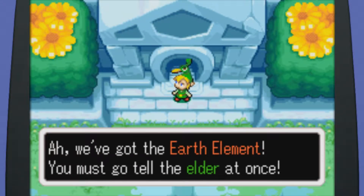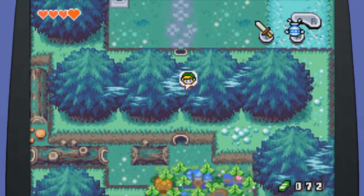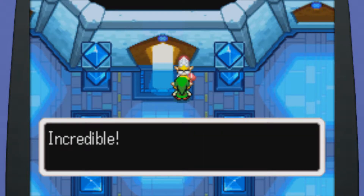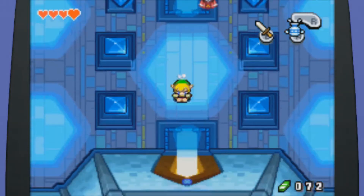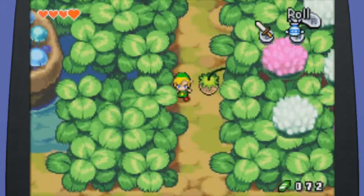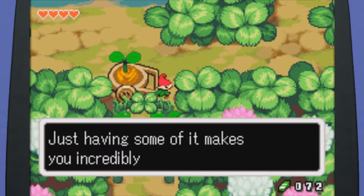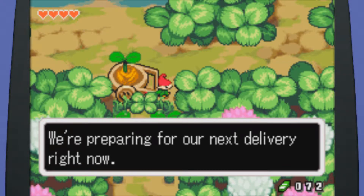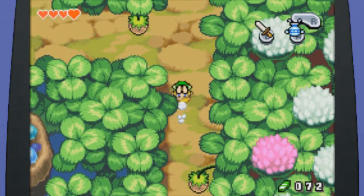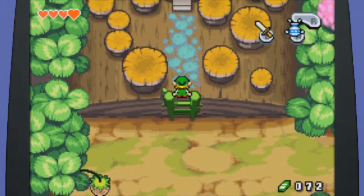We've got the Earth element. You must go tell the Elder at once. Sure thing, buddy. Let's do that. Actually, first I kind of want to get that heart piece. Because once I talk to the Elder, he's going to let me leave through a different exit. I guess they don't want you trying to go out the other way — you're supposed to go out this way. Alright, acceptable. Let's just go see the Elder.